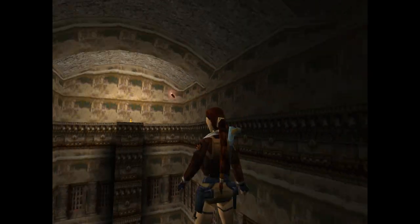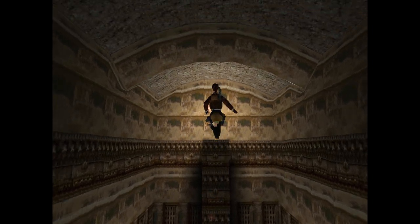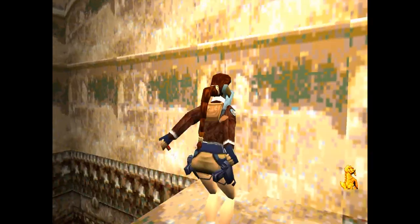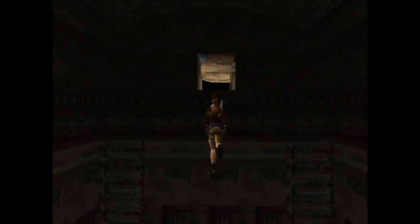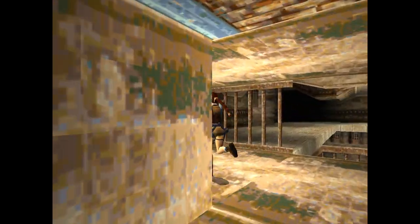It turns out there is a platform right here — it's invisible. It runs all the way across this entire room. You can also toss a flare on it to figure it out. It's only as narrow as the tile or pillar itself. Let's go grab this gold dragon. There's nothing down below so you don't need to go down there, but if you do drop down there you'll see ladders that you can climb out.